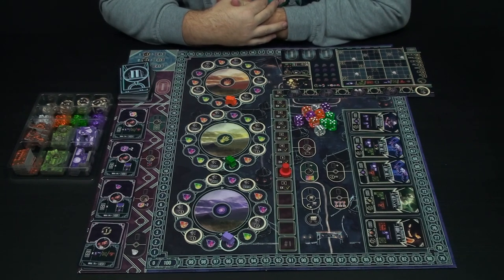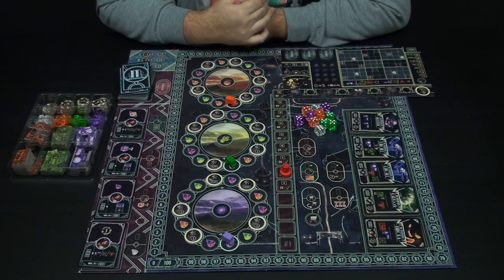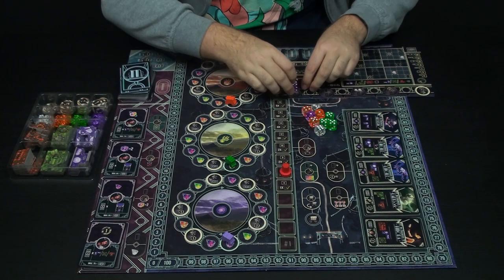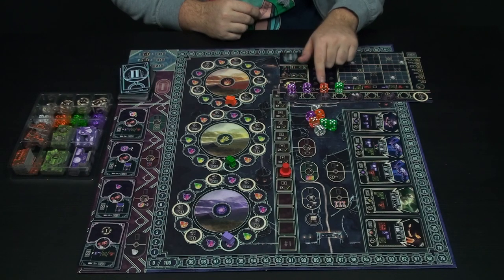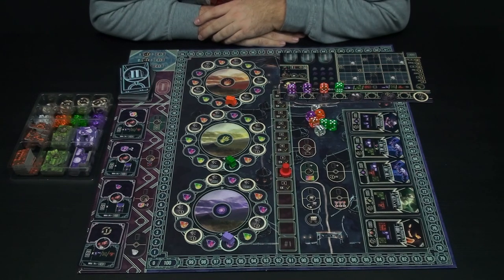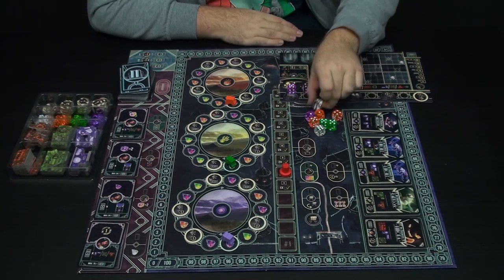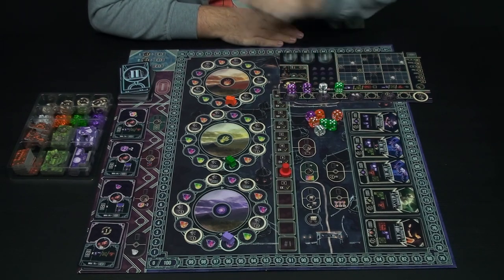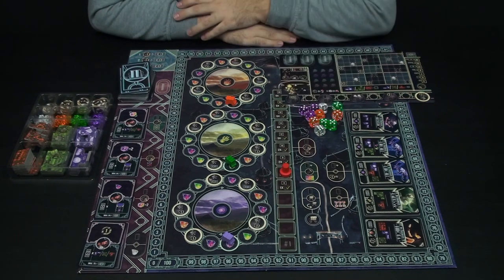After everybody has done four actions, you do the end of round stuff. You're going to pay for your dice. Let's say I picked a five in green, a four in orange, and a nine in purple. I will have to pay nine because that's the highest among the colors. If I also used one of these clear dice, which is a joker, I had to add that as well — so here I'd pay twelve coins. If I can't pay that, I'm going to lose points, and the amount of points depends on the round you're in.